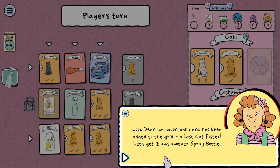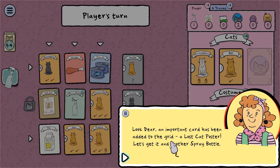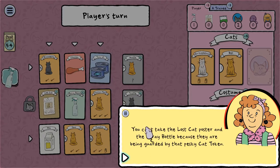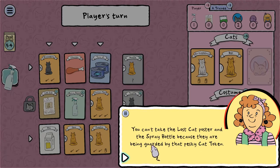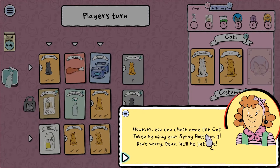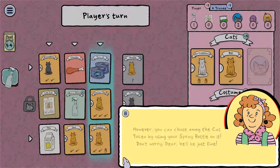An important card has been added to the grid: the lost cat poster. Can't take the lost cat poster and the spray bottle because they're being guarded by that pesky cat token. This is a new mechanic and I don't quite understand how it helps. You can chase away the cat token by using a spray bottle on it. Don't worry, he'll be just fine — yeah, I'm not so sure about that. You're gonna traumatize this poor cat.